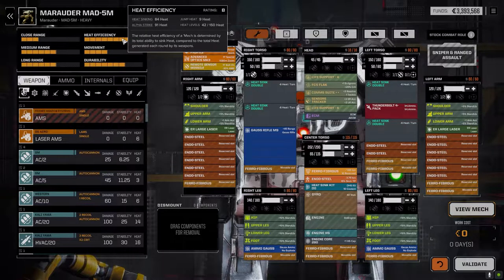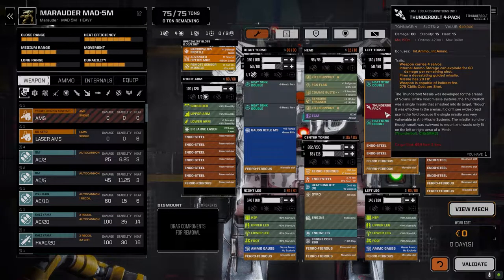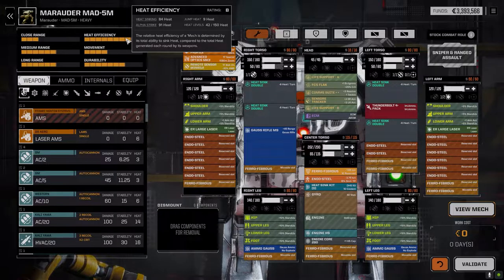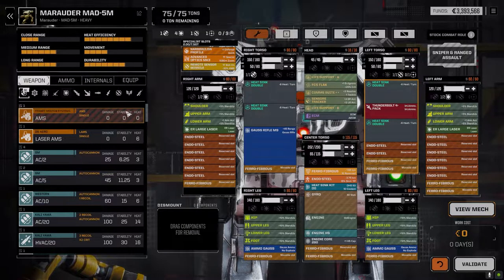How's our heat efficiency? That 15 heat is only if the Thunderbolt's being fired. When it's not being fired, we're only over by seven, which isn't bad, and we've got the remote sensors. That's probably the right way to go with this guy. I do have a couple of exchangers — I think I picked up a plus one exchanger.